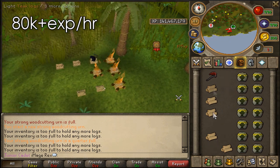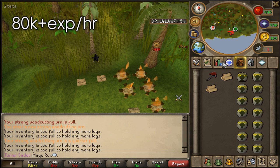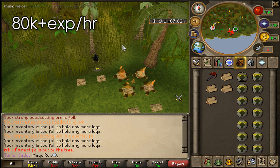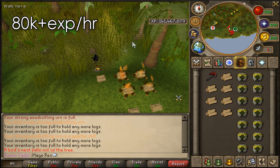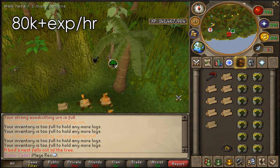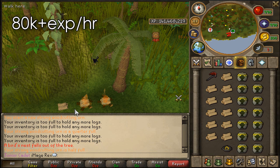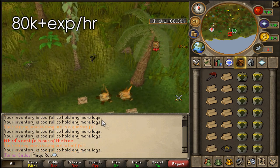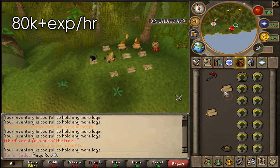What you do is cut the logs, then move about two squares below and spam click to drop around 10 logs, then light a fire, then move to the left and drop another 10 logs and light another fire. To do this you need a tinderbox in your tool belt — it's actually a lot faster that way. On the other side of your inventory, have strong woodcutting urns. A strong woodcutting urn accumulates a percentage of your experience from chopping logs, and once it's 100% full you teleport it away for bonus experience.